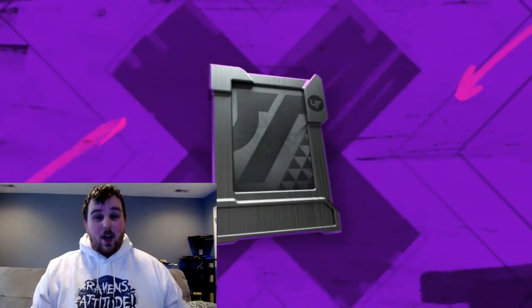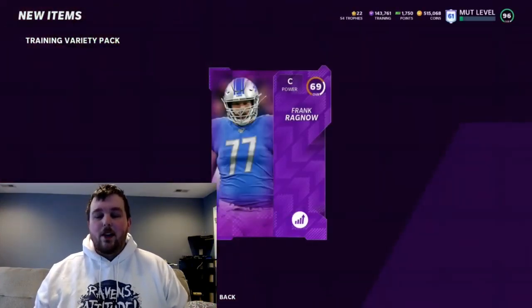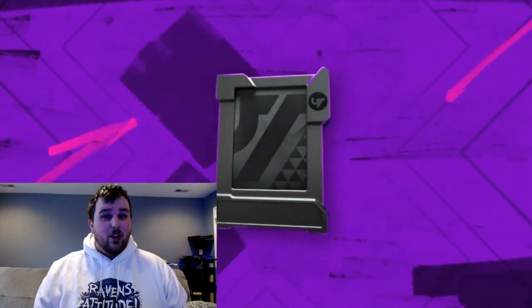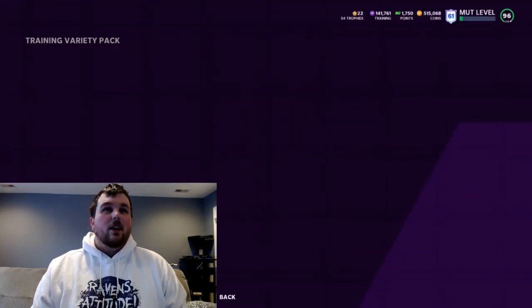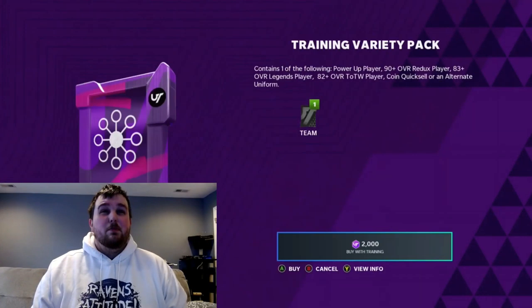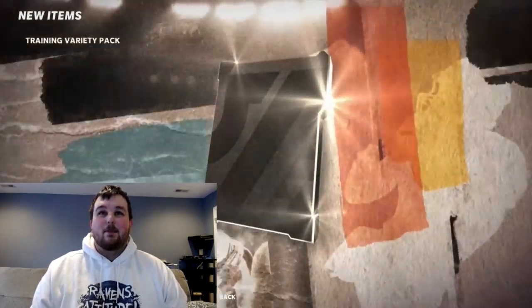Some uniforms are going for a little bit more, especially since they just added new uniforms, but typically you're selling them for like 3-4k, which is way under the average training value. For me, if I'm selling something, I want to sell it for a higher training ratio than I bought the training at. I bought my training for about five and a half to six coins per, and now I could sell for two coins per — so quick selling for training is better value.